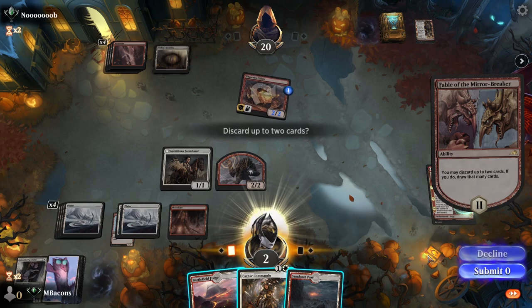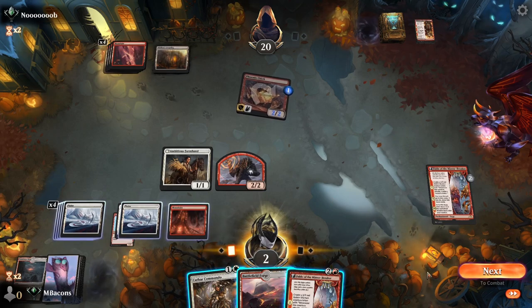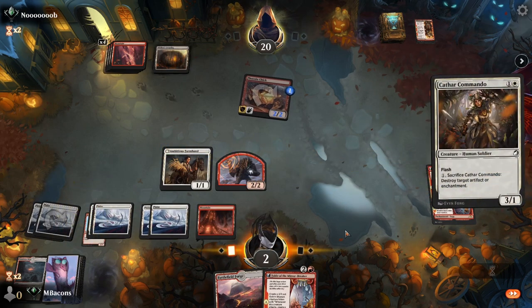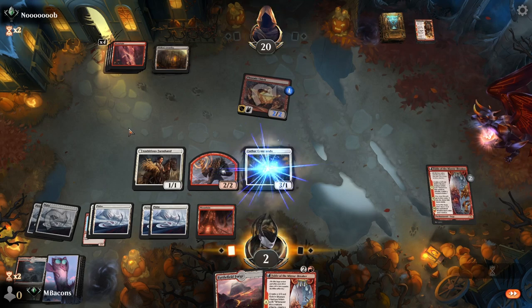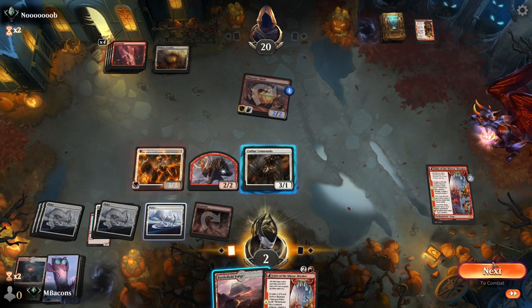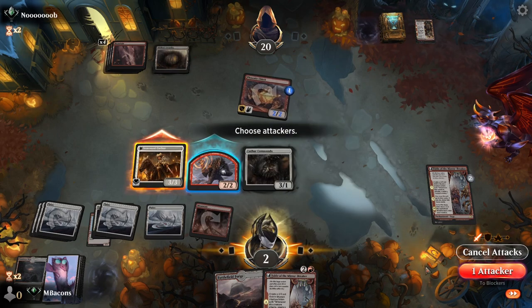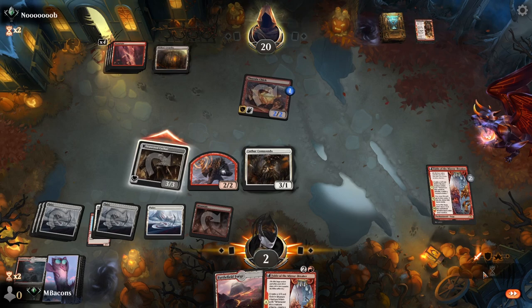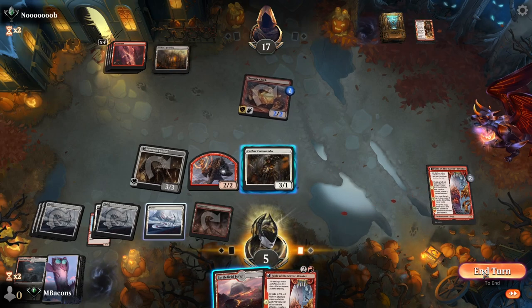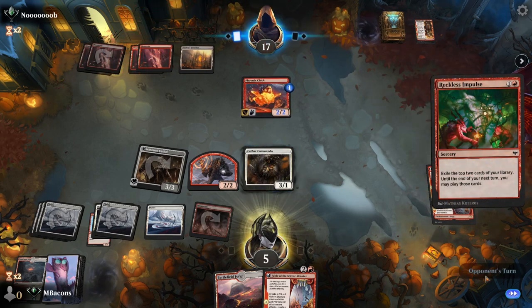We pick up Battlefield Forge just in time to get discarded to Fable. We pick up another Fable. Kathar Commando will allow us to flip the Farmhand. Opponent taking a quick read there - let's get in with that, keep the Shaman back since they do have the Foundry that can take care of it. We're up to five now, not totally safe but it's getting better. Reckless Impulse is going to show them a Foundry and Chandra Dressed to Kill.